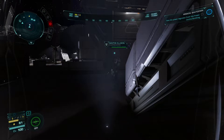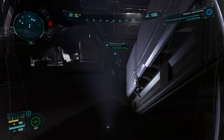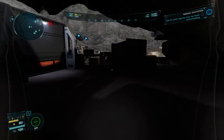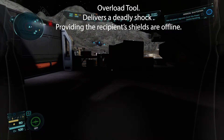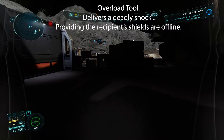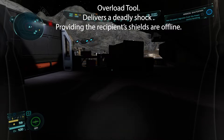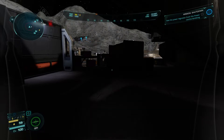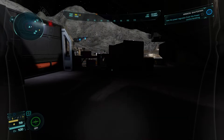Creepy. I'm going to dispatch this dude with the overload tool. This is where you have to be patient and wait. Never try and get these guards from the side either. Your best bet is to make sure you can creep up behind them, then feed them as much voltage as you can with the overload tool.